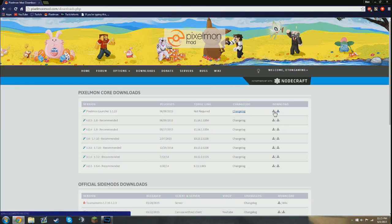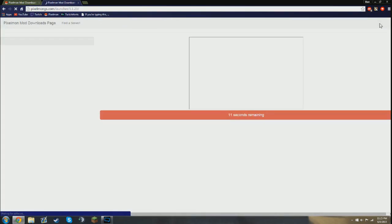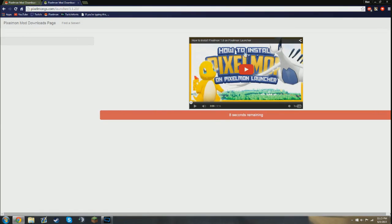You're gonna head over to whichever link you want — I personally used this first link, it's an ad-focused link. Don't click anything until you see the 'please wait' countdown and the skip button. You're just gonna wait, and then you're gonna click 'Download Pixelmon Launcher.'